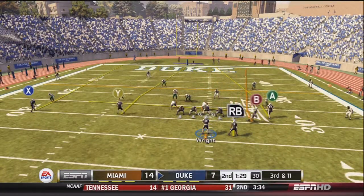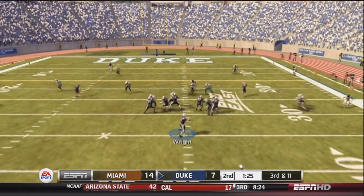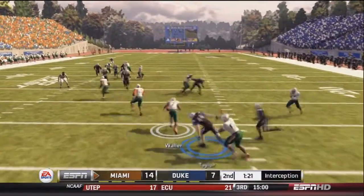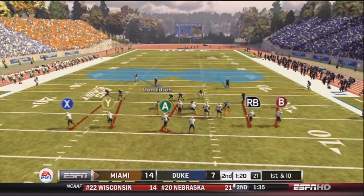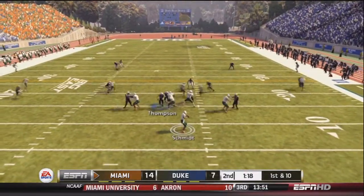Wright runs no-huddle and calls four verticals, drops back, and looks deep downfield to Kevin Taylor. But Waller intercepts him again — two interceptions on the day. That amazing drive comes to a halt. Schmidt and the Miami offense take over.